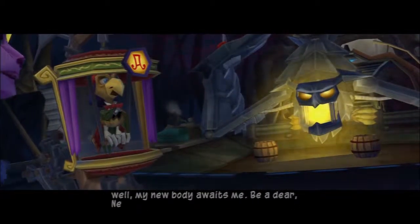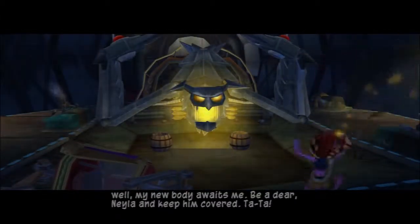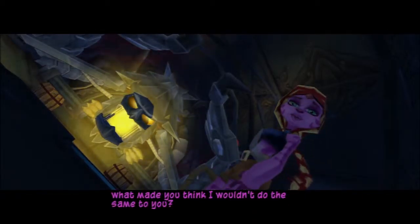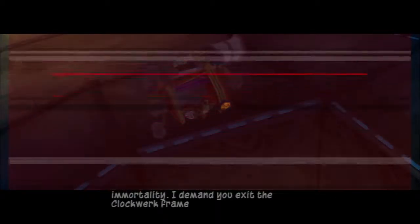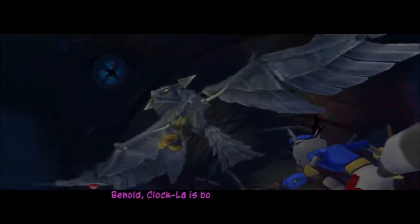Cruel, perhaps, but necessary to give Clockwork his spark of immortality. My new body awaits me. Be a dear, Neela, and keep him covered. Ta-ta! Ha! Stupid Arpeggio. I double-crossed the Koopa gang, Interpol, and Carmelita — what made you think I wouldn't do the same to you? This is preposterous. You're my protege, not the next candidate for my immortality. I demand you exit the Clockwork frame. Or nothing. Behold — Clockla is born! Clockla? What the hell?